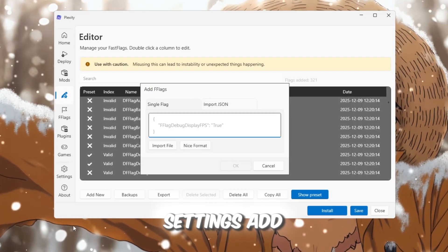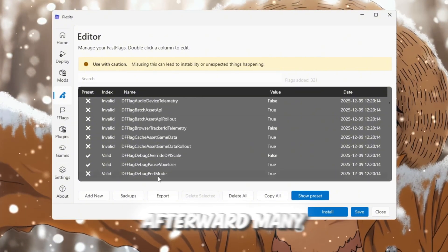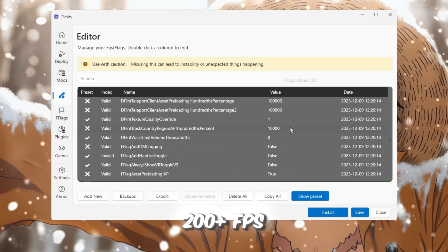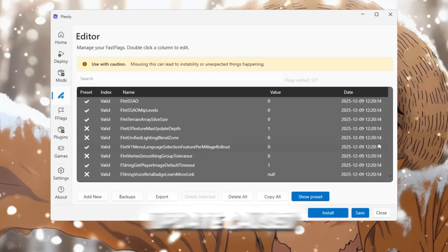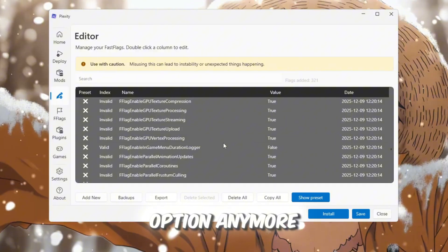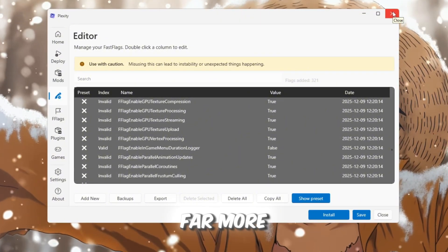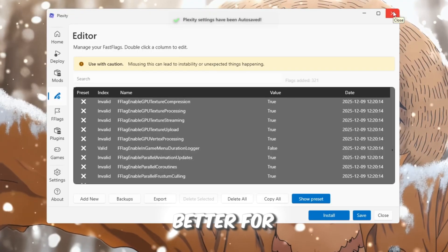To import your Fast Flag presets, open editor settings, add new, then paste your preset and press save. Launch Roblox through Plexity afterward. Many people reach 200+ FPS, but since the new update caused errors for many users, Plexity isn't the best option anymore. That is why Luxistrap — which is updated and far more stable — performs much better for boosting FPS.